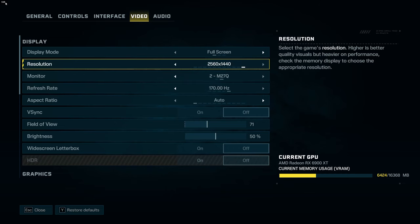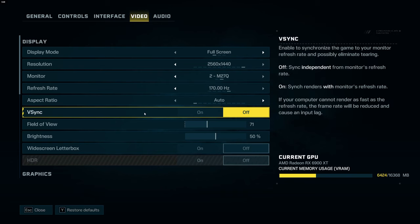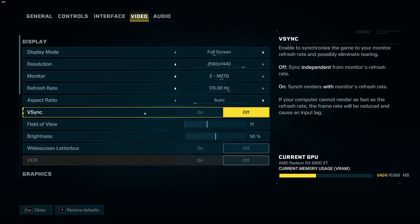That's why I lock my FPS at 168 — super important. But if you don't have FreeSync or G-Sync, it's a question of preference. If you put VSync on, you will add some input lag but you will not have any tearing when you're playing the game. So it really depends on your preference.